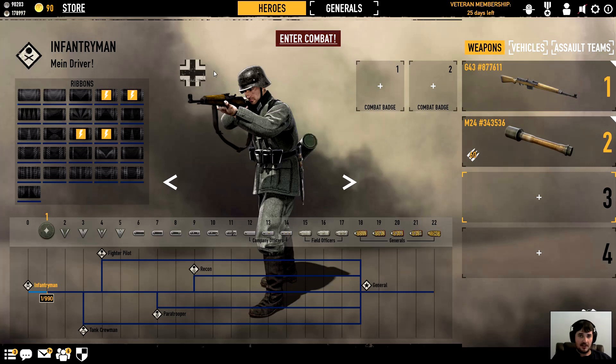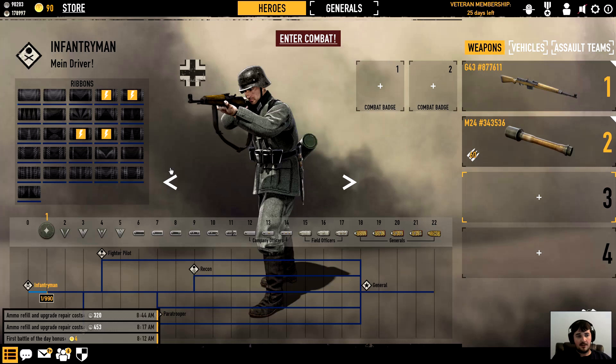Gold is the premium currency — it can be bought with real-world money, but you'll slowly earn it in-game. You get four gold a day from the first battle of the day bonus. You can buy ribbon boosters for around 50 gold to level up weapons faster. Gold is also used to buy veteran membership, which doubles your XP, gives about 50% more credits per battle, and a 25% boost on ribbons — worth it if you play a lot.